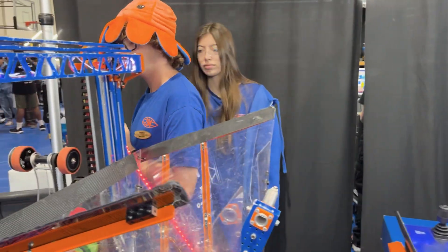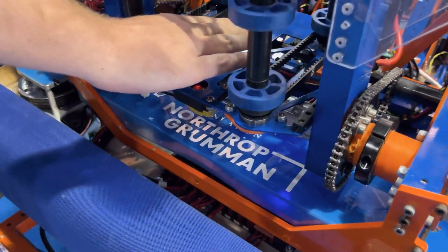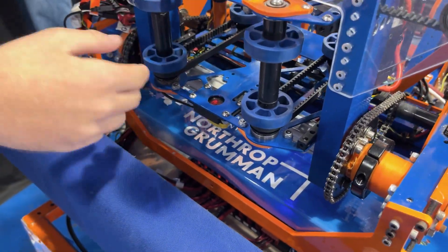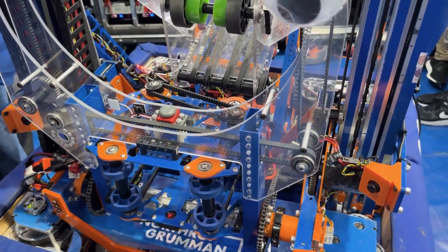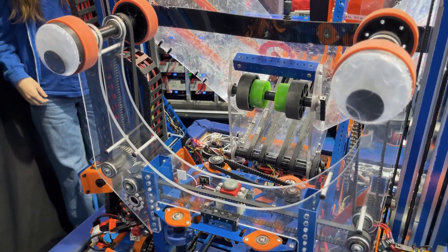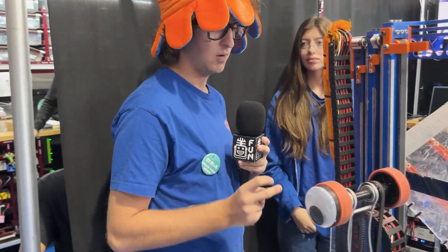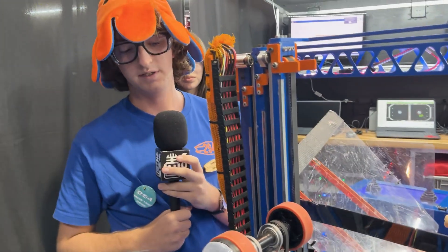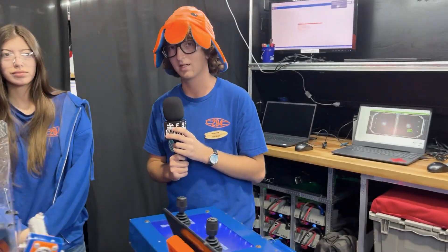We also have a banner sensor in the front for coral — if I cover it, we know there's a coral there. We also have a pump switch that detects algae. So we know when we have a piece, and in software we can allow the robot to do stuff with those pieces, or prevent it from moving without a piece — because if there's a coral jam, we don't want to destroy our elevator.